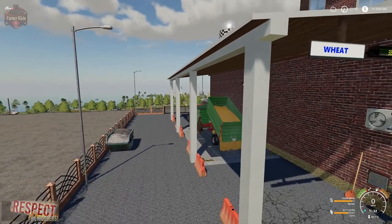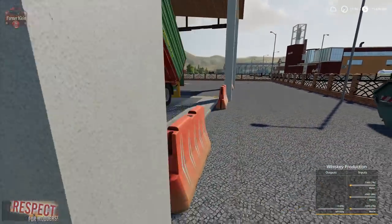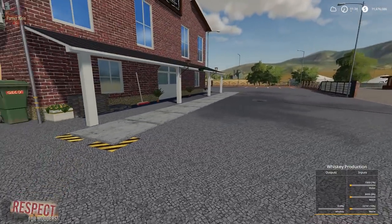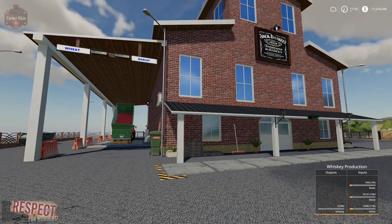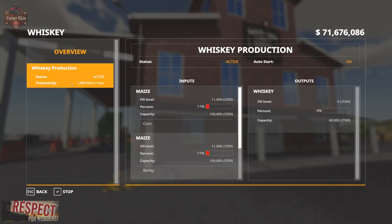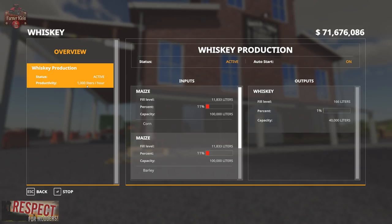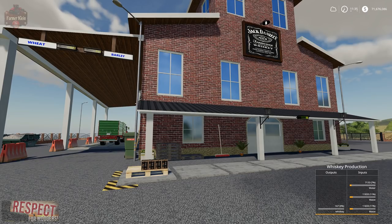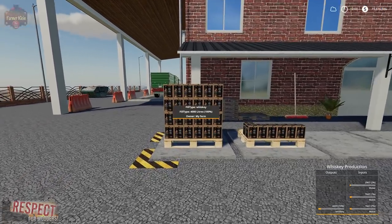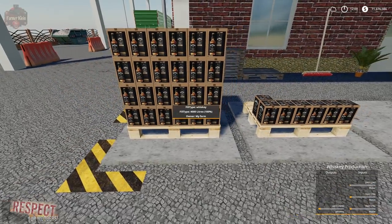Let's go ahead and add our barley and our corn. We have our production active — 1,000 liters per hour. Let's go ahead and speed up time a little bit. There we go — now we have 4,000 liters of whiskey. Look at that — these pallets look really nice.